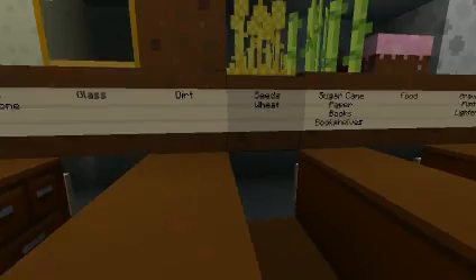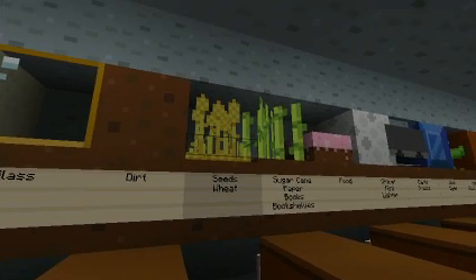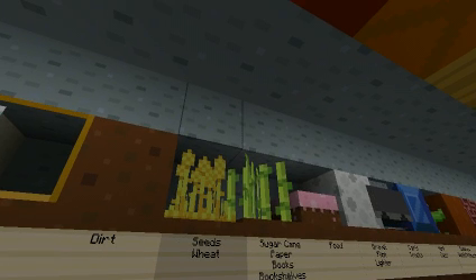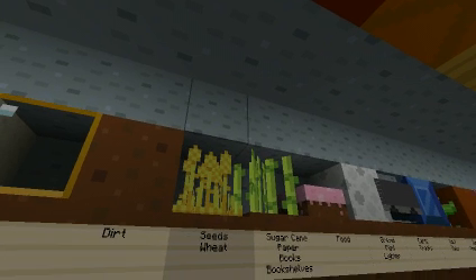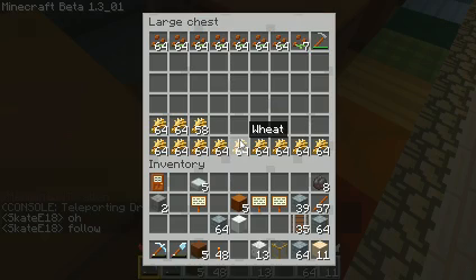Red has seeds and wheat. In order to get that to grow, I had to put a light behind it and a water source nearby, so one of the blocks up in the ceiling is a water source block, in case that ever gets taken away.